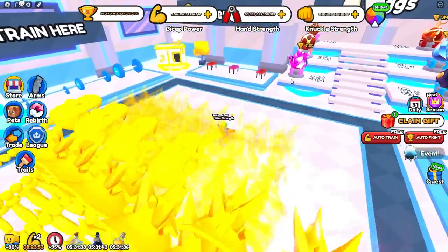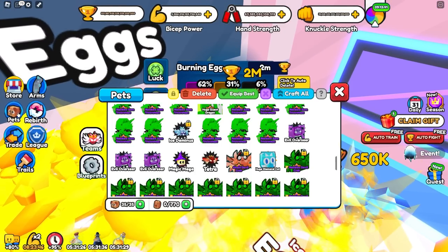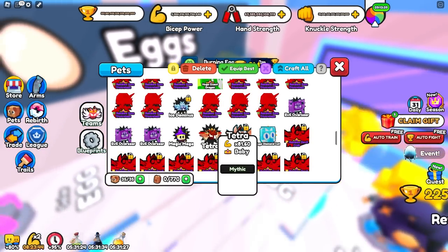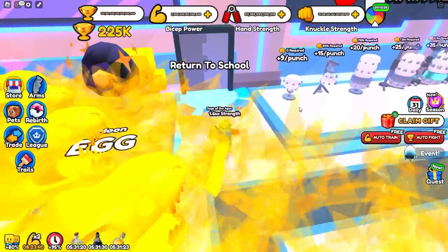Once you're in World 2, I recommend not opening up any eggs because these eggs aren't good. Let's open one — we got Tetra, the 6% one, which only does 81.6x. That is not as good as the limited egg in World 1.